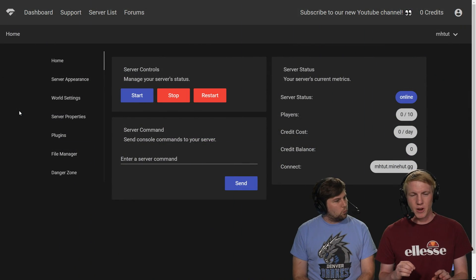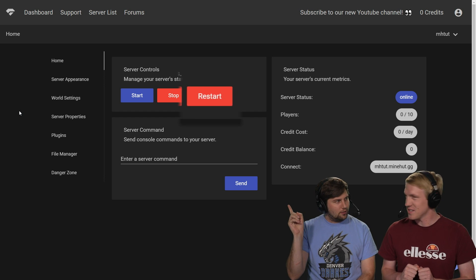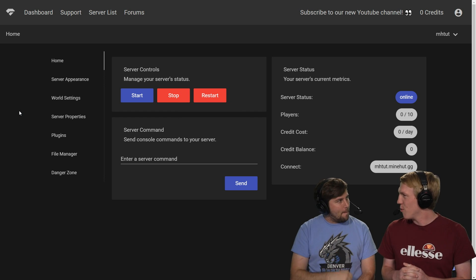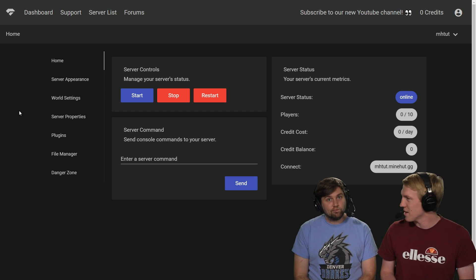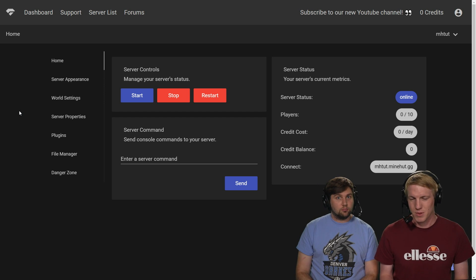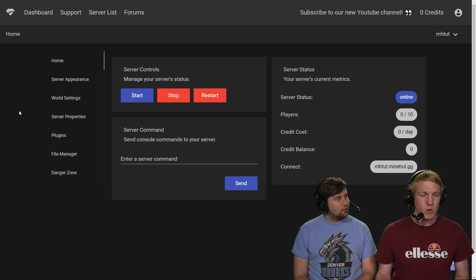So we're on our panel and there is like... Whoa. Is that a new button? That's a new button there. It's like we always have to restart our server when we're trying to install plugins, update the settings and everything, and we always have to stop, wait for it to stop, and then click start. Now there is just a restart button that will stop and then start your server for you. Talk about consolidation. Yes, it's very cool.